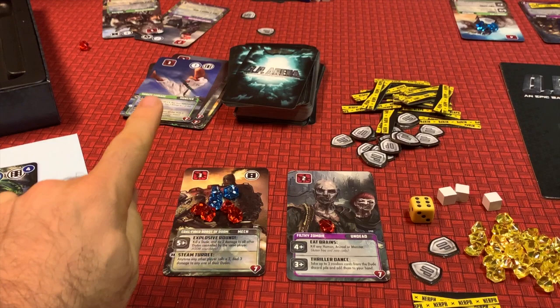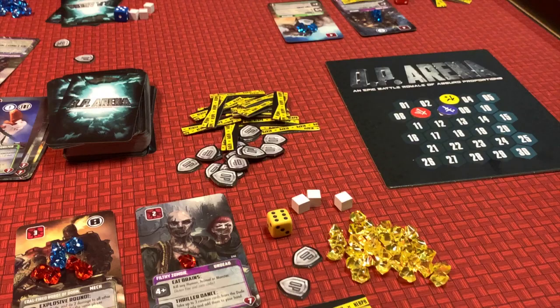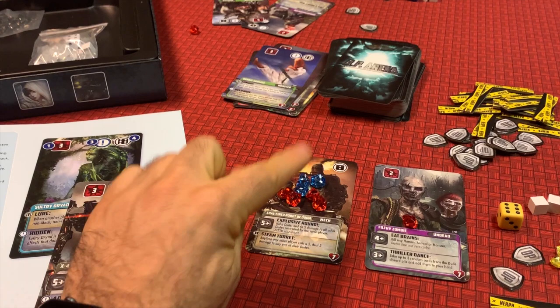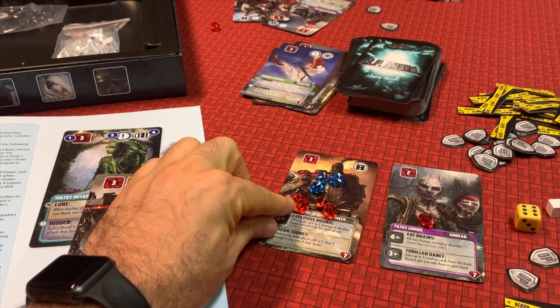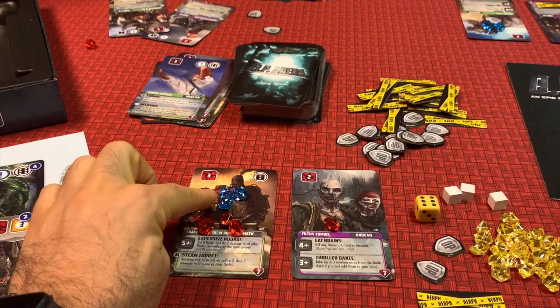Since the blue player did the final damage that killed it, he gets three victory points and moves up three on the track. Whoever did the most damage at the time of death — which is the red player with four damage versus blue's three — gets two VP. The blue player, having the second most damage, goes up one VP. You really want to time your damage to maximize your victory points.